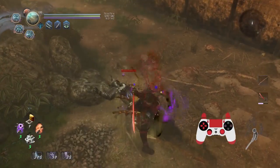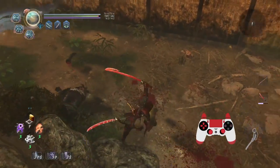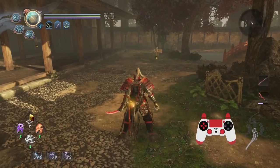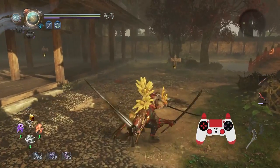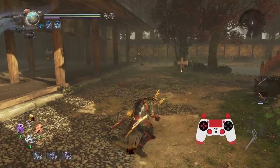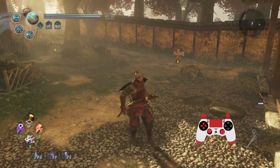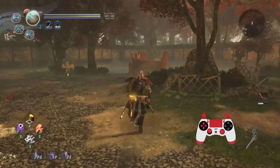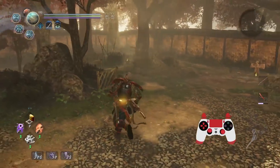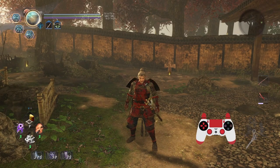Bear that in mind — there are many, many soul cores which straight up will avoid grabs for various reasons. You might think it has to do with transformations, but that's not the case. You can get grabbed with Magatsu Warrior and stuff like that. There are a variety of soul cores which can effectively nullify grabs. I'll list in the description below what soul cores do that — I'll link a document. Definitely check it out as it can help you plan all sorts of loadouts.